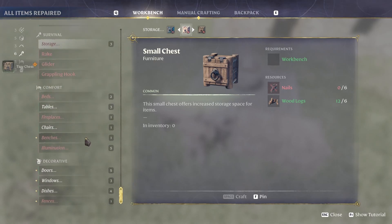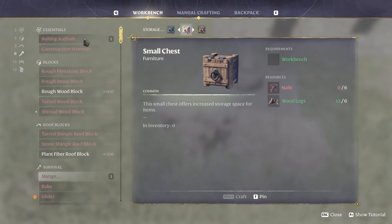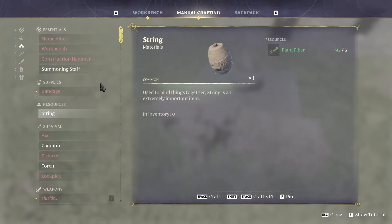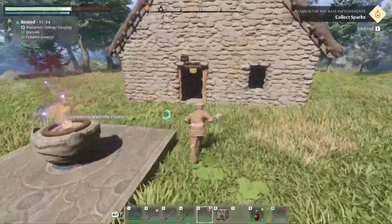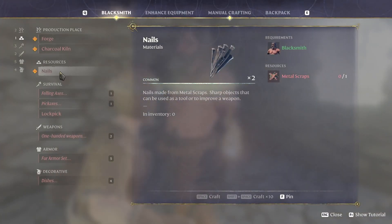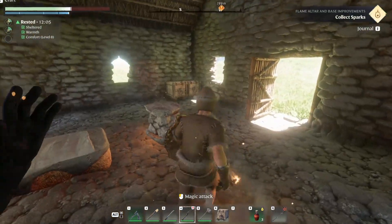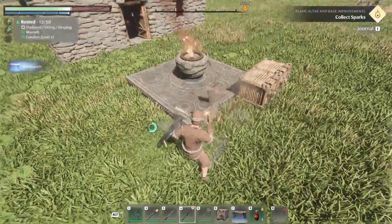Where have all the nails gone? I need to figure out how to craft nails — I don't think I've seen them before. Oh, it's the blacksmith! He does nails. You need metal scraps for nails. Sorry, I'm still learning the crafting systems here.